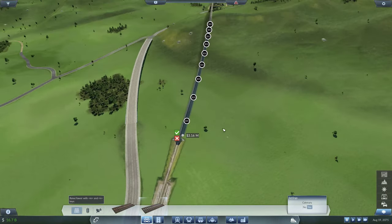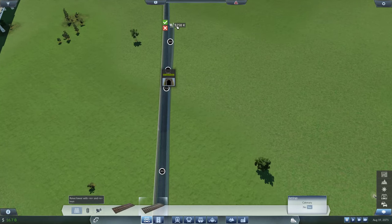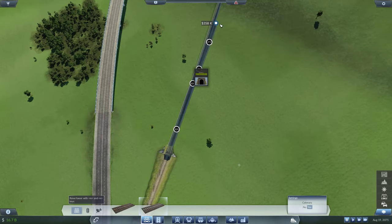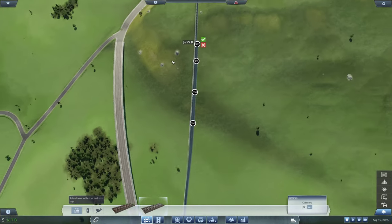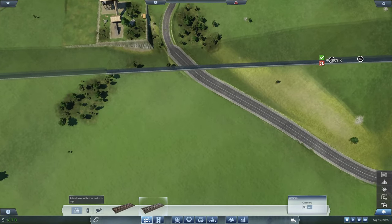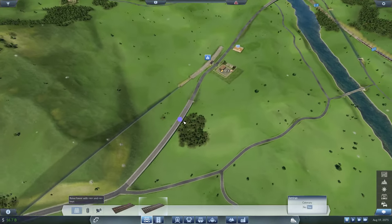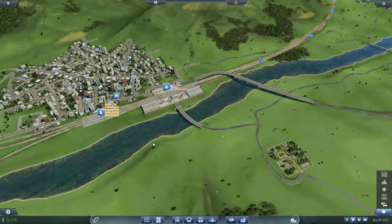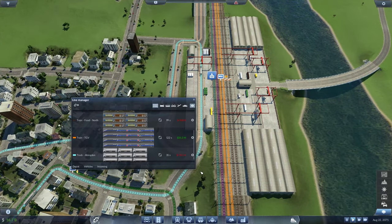There we go — branching off from here, smoothing it out, 200 radius is good enough. Let's connect this all the way through to the other side, which is over there. About 3 million there. I can continue the game — I'm not really affecting any other existing line.